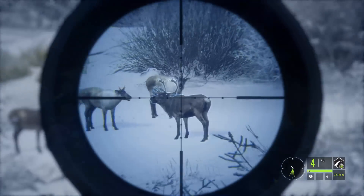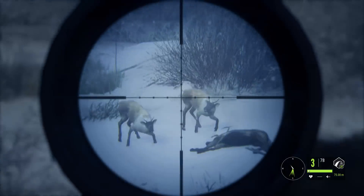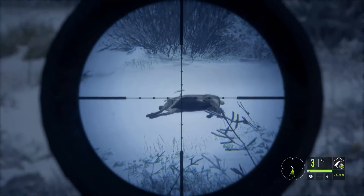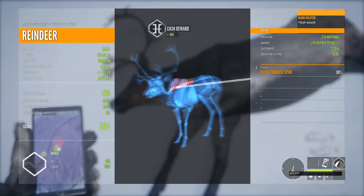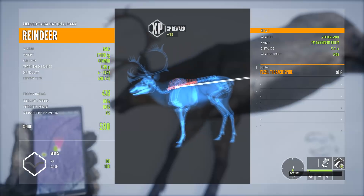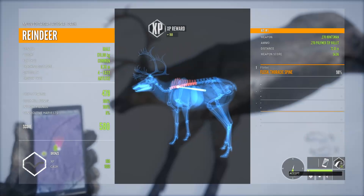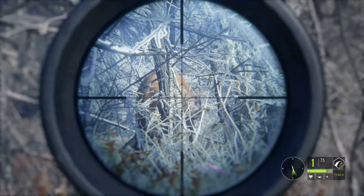For broadside shots on reindeer, like I've said a couple of times now, just stay below the top of the back, catching the spine and dropping the reindeer in its tracks. As we can see by looking at the vitals, we did catch the spine, and that is why it dropped. Like a lot of the other animals, a simple spine or neck shot is easy to make and is a guaranteed way to drop the animal with the correct weapon.